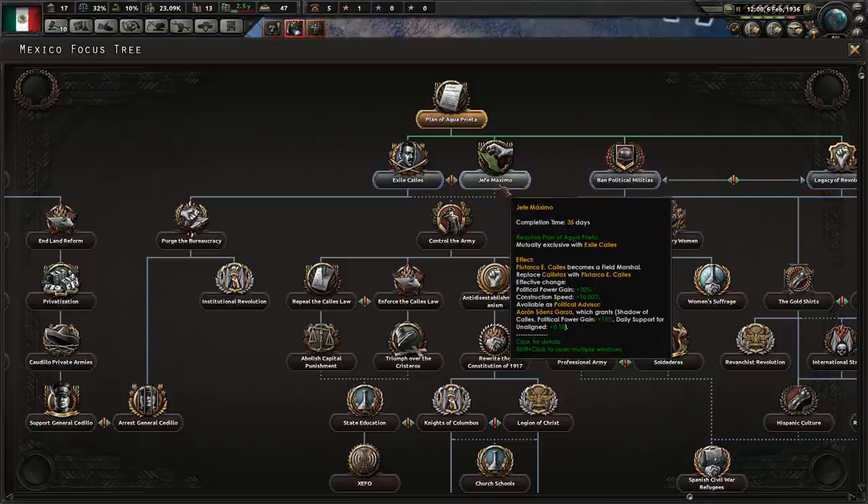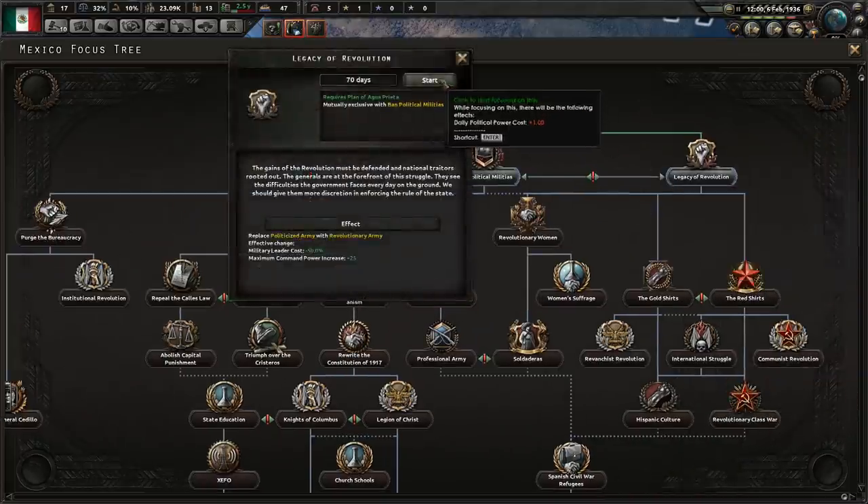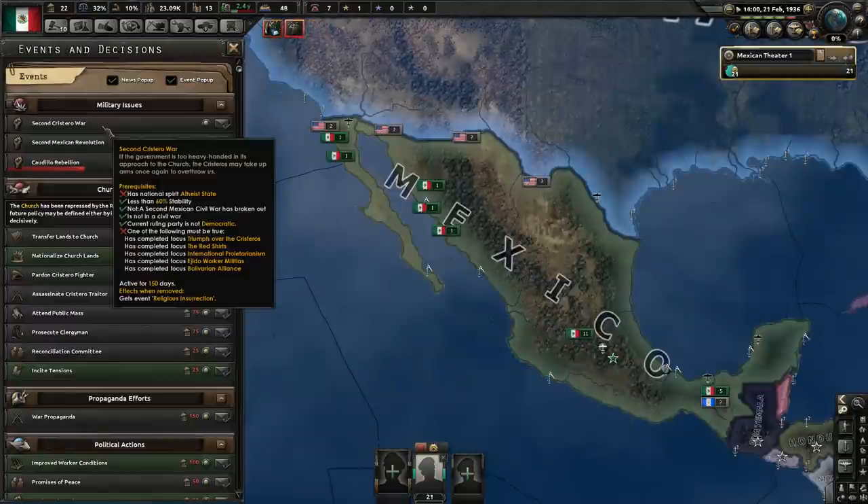Now it's tempting to do Hefe Maximo because that will increase our political power gain, but we can't — that will block Trotsky from coming. Let's just do legacy of the revolution. An atheist state would be desirable, however that would lead to a civil war, so no thank you.